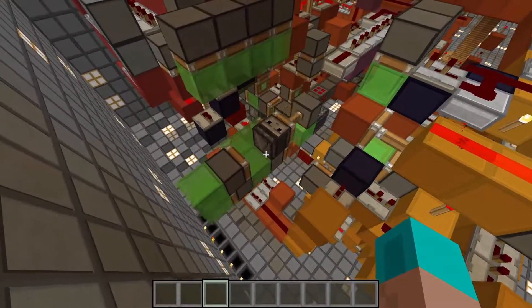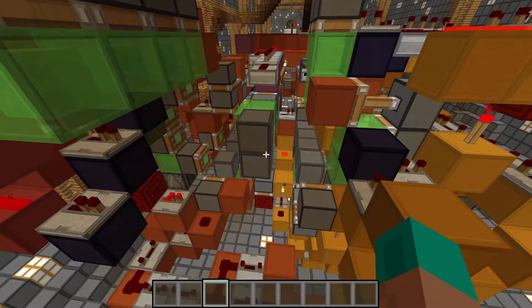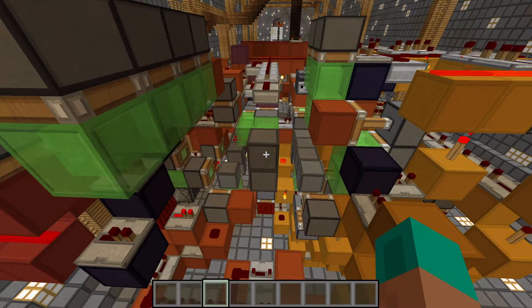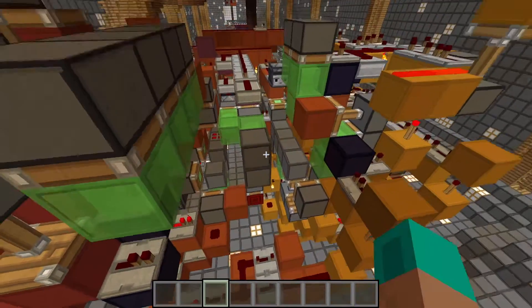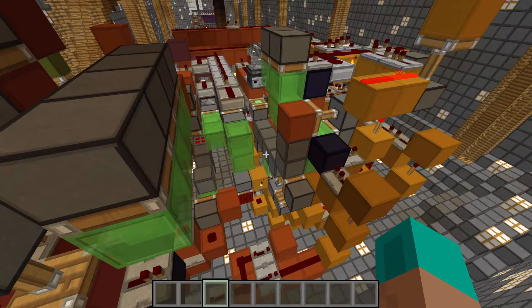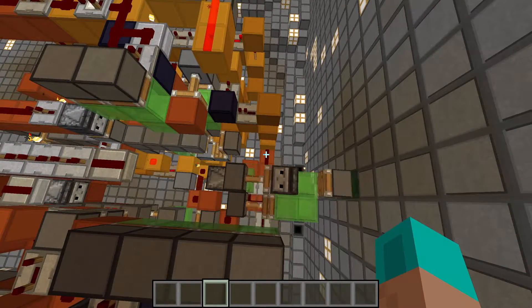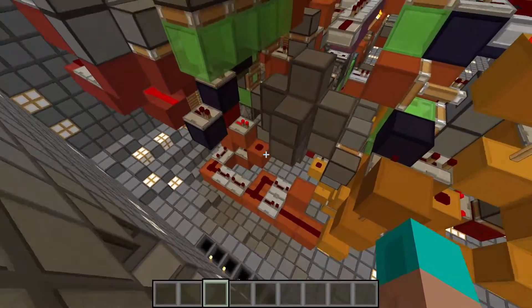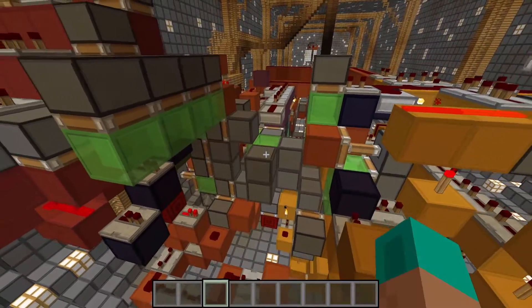So as you see, this flying machine will now launch and grab some blocks out of the wall, take them into the station, and unload them. Then it will go and get some more blocks. In a couple minutes there will be quite a tunnel right here and you will also have quite some blocks.